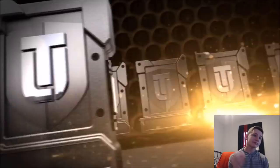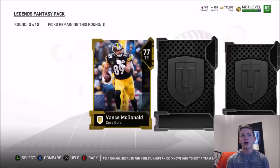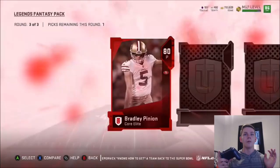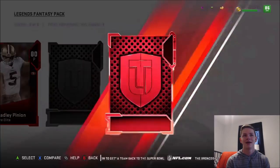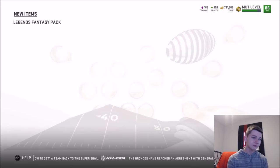Round number one, you're probably not going to get anything good. Round number two — can we get an elite? Unfortunately no — not the hottest pack. Round number three — really, a punter? Bradley Pinyon. Second card — 85 Rashad Jones, baby. I'll take that. In round three we also get 85 Reggie White. I'm going to take Reggie — I feel like he's probably going to be more expensive. Rashad Jones is a base elite, so I hope the Legends will go for more.